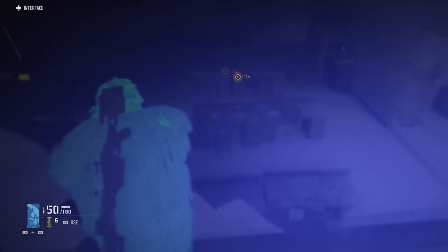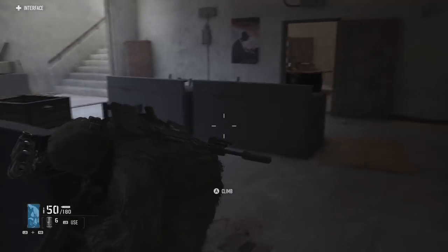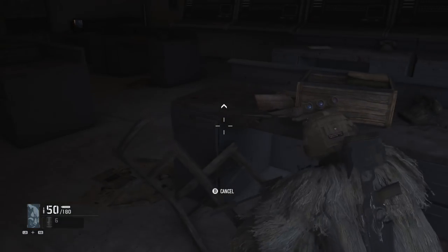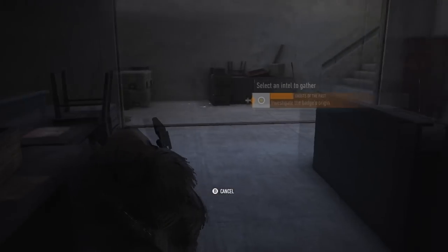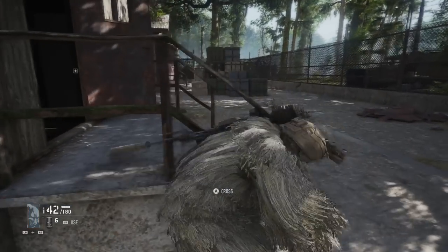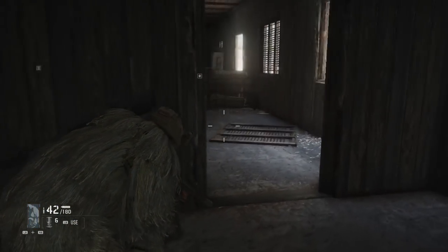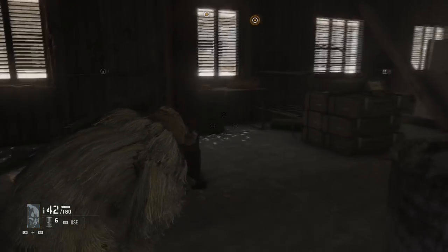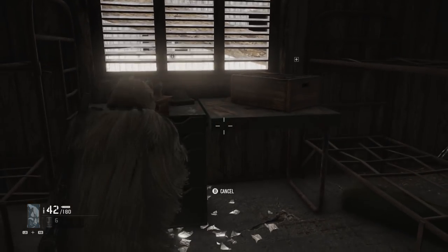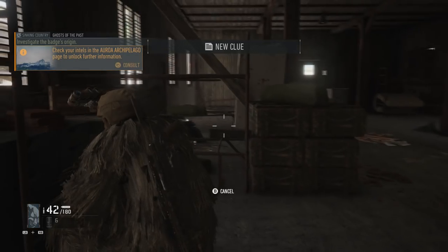The first piece of intel in the two-story building is going to be on the bottom floor in the very back on one of the desks. As soon as you investigate it, you'll get a notification that says you're done with that part of the side mission. Then head to grab the next two pieces, which are in what looks like some old barracks — pick up one piece of intel and right next to it is the second piece.